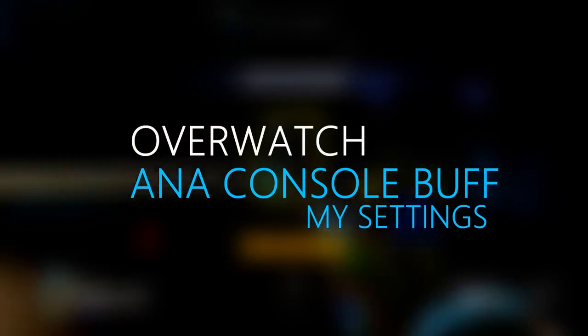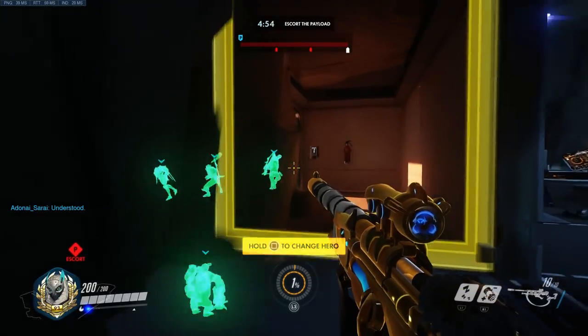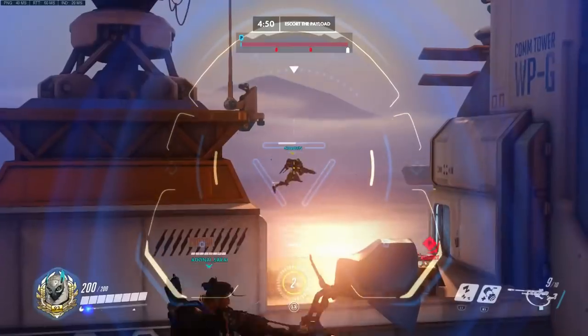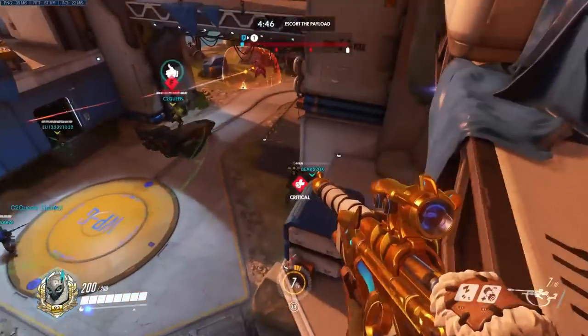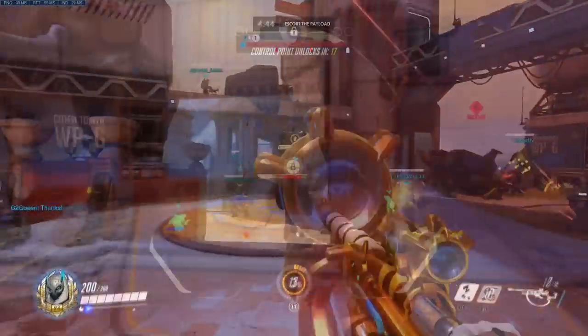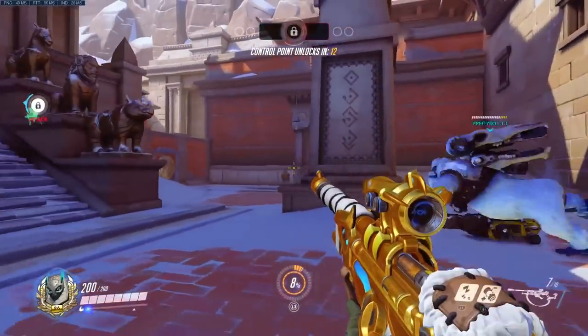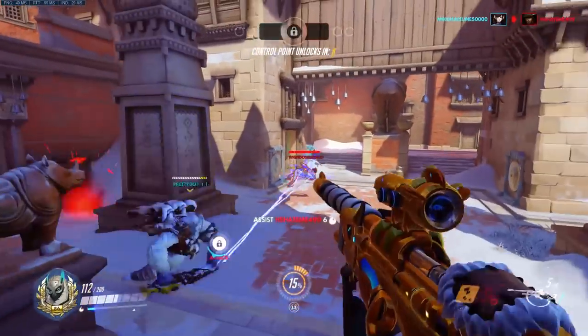I don't know if you've tried this yet — I know I didn't for a while — but the aim assist option added to Ana is truly more awesome than it sounds. For those who don't know, back in December an option was added to console only, for Ana players to adjust her aim assist strength on teammates.